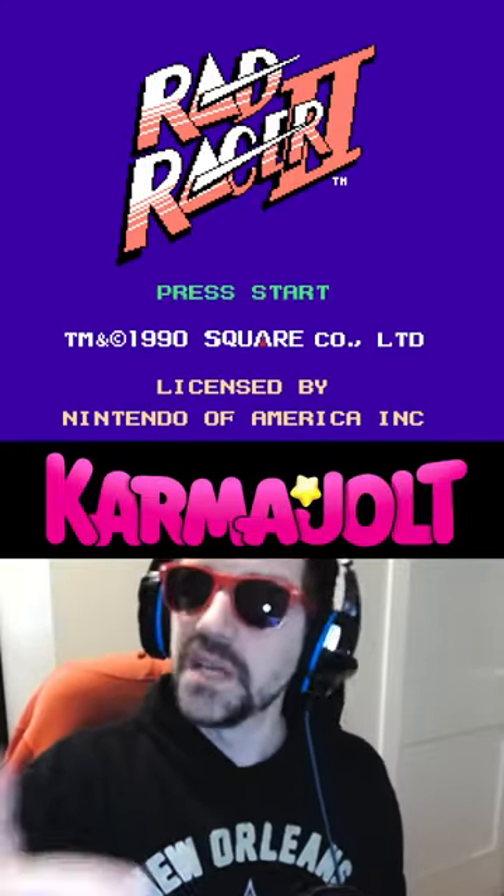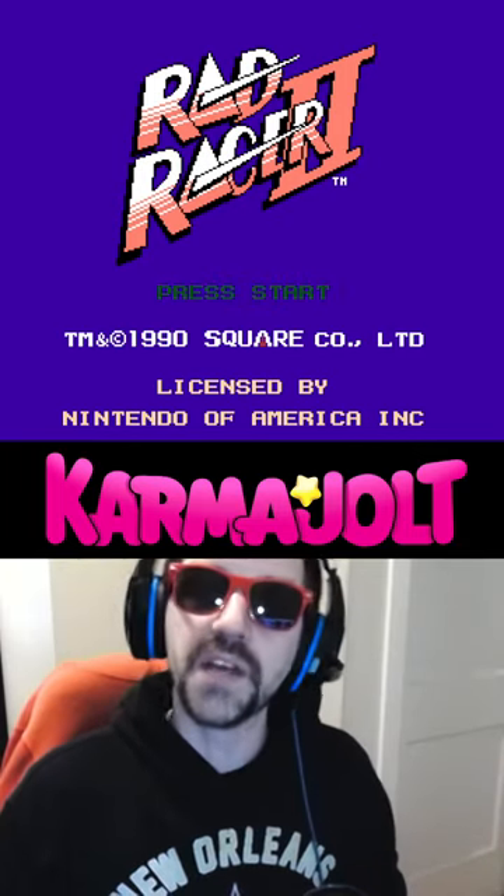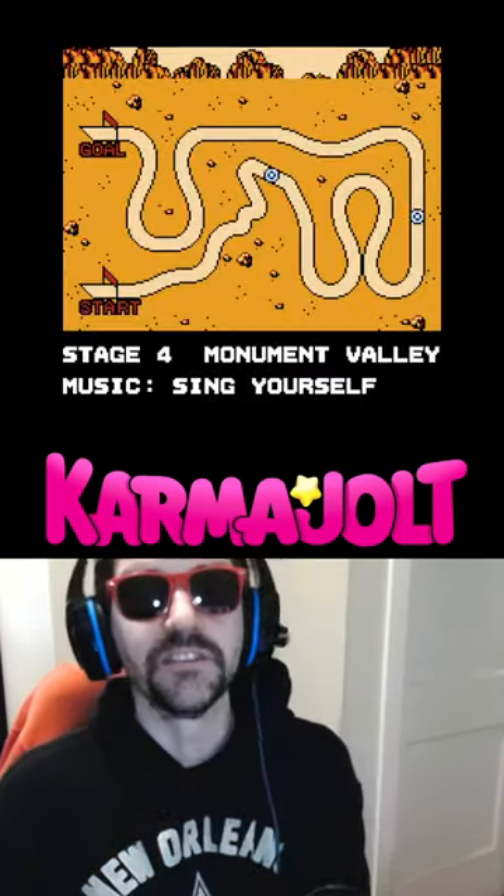On the title screen, hit the B button for every level you want to skip, so if I want to start on stage 4, I'll hit the B button 1, 2, 3 times, then I'll hold up and left and hit start, and now I can start on stage 4, which is rad.